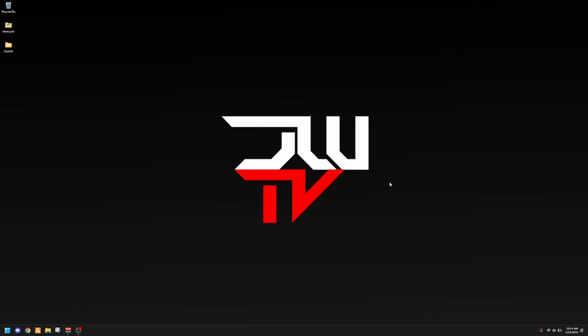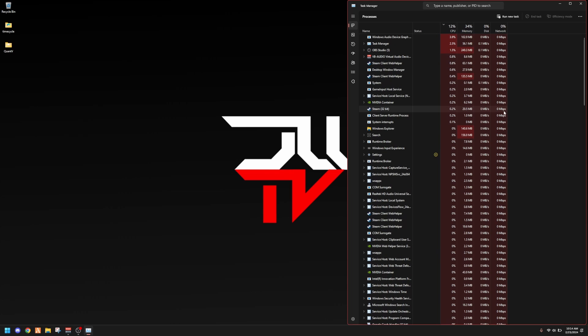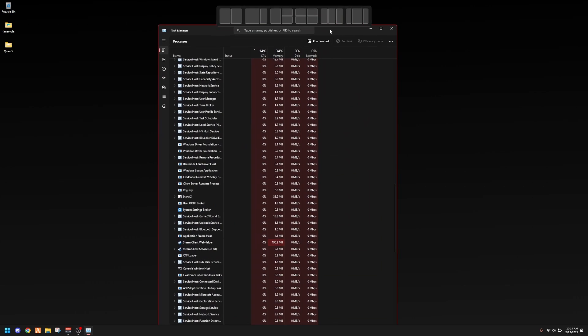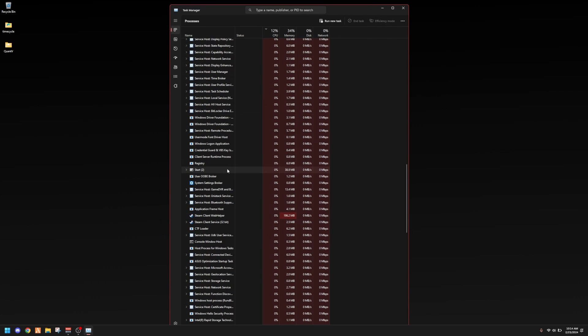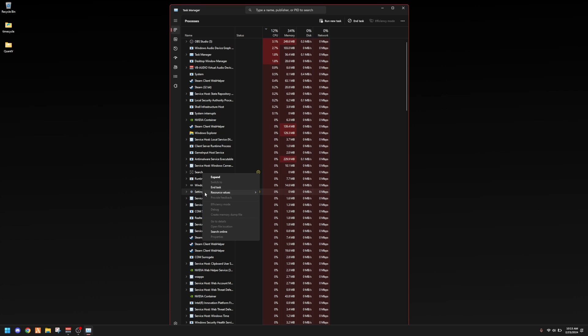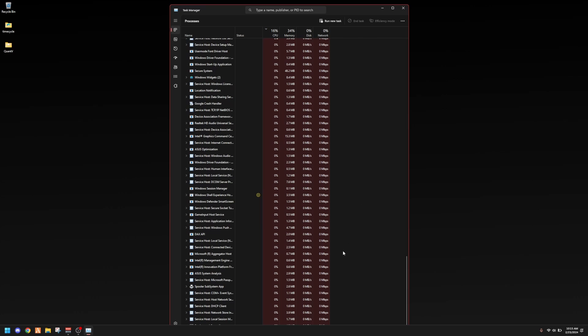The fourth way to increase FPS — open Task Manager by right-clicking your taskbar at the bottom and selecting Task Manager. You'll see a long list of things running on your PC. You can right-click on anything and end it — for example, Settings taking up 0.5 megabytes, or Google Chrome tabs you don't need. Close out anything you're not actively using.